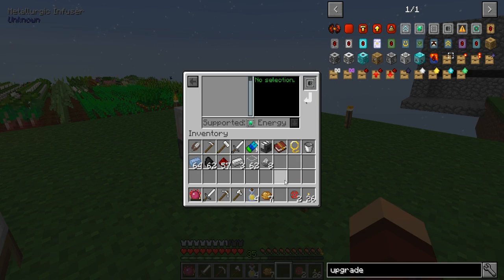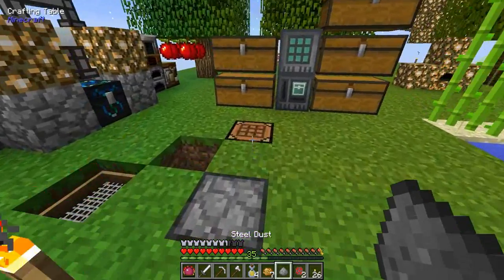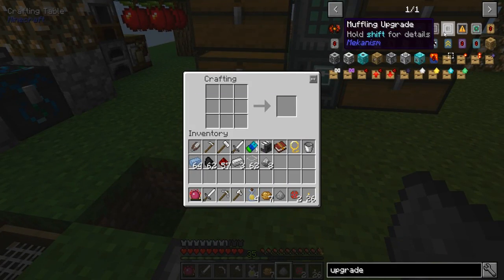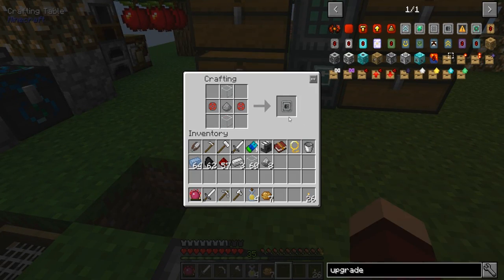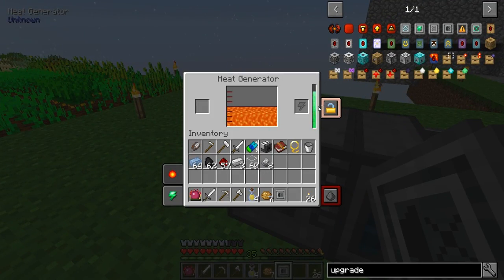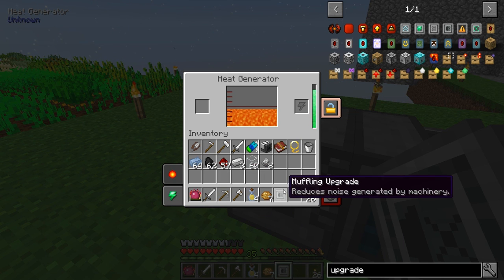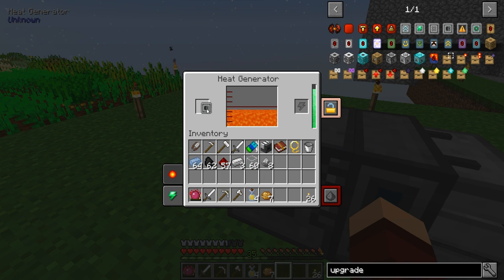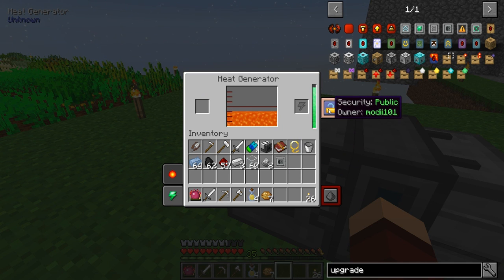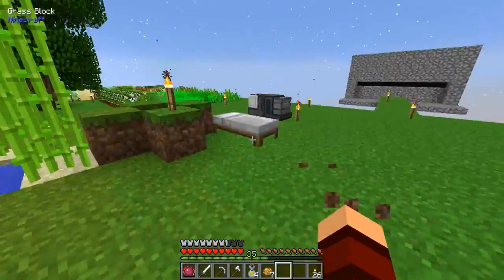Upgrades - muffler. Let's make one more for that other machine and see if this actually works. Can I put upgrades in this thing? Awesome - this thing will keep making noise. Maybe that's why we're going to make the solar stuff.